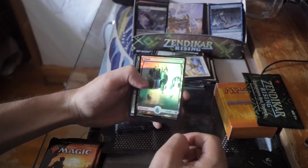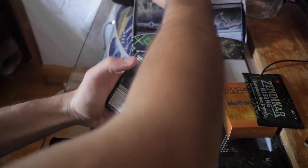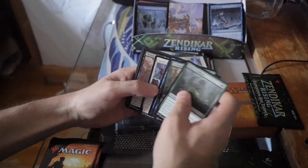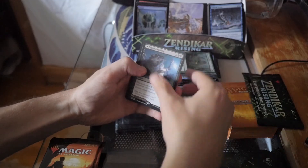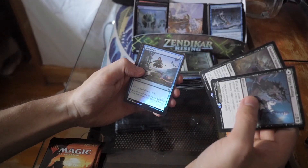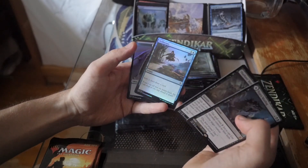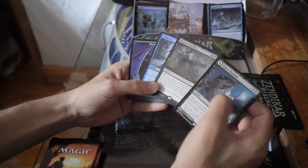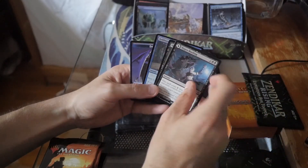We are getting a lot of foil full arts — this is a foil Island too, really nice. Wow, they really upped the amount you can get in this. We got a Hagra Mauling — oh nice, double rare pack again: Shadows' Verdict. Our foil is a Deliberate — scry two then draw a card, not bad. It's basically Serum Visions if it was an instant but it costs one more.